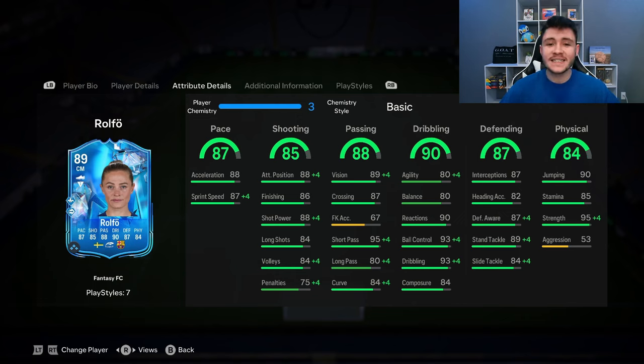If we look at her in-game stats in a bit more detail, the card is extremely well rounded. She does have 87 pace with 88 acceleration and 87 sprint speed — some pretty solid stats right there, but I would recommend a chem style to make her even more quick in-game.